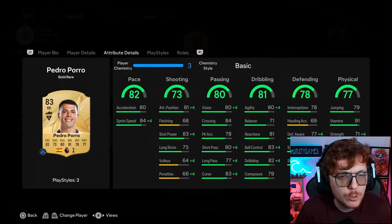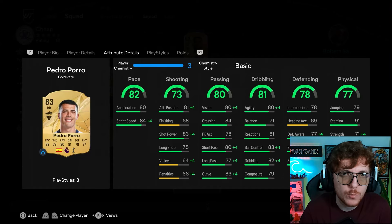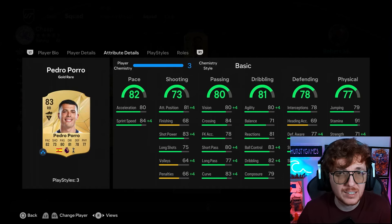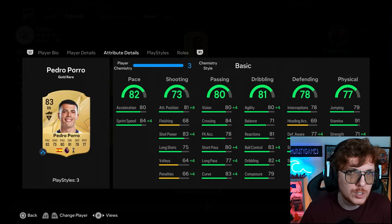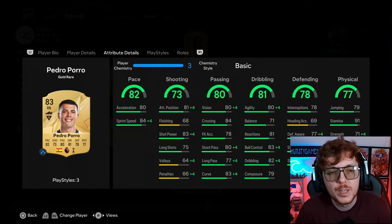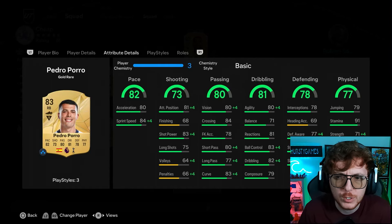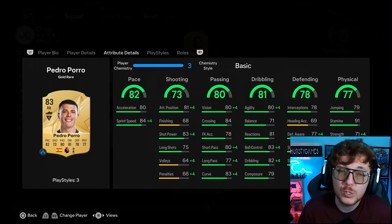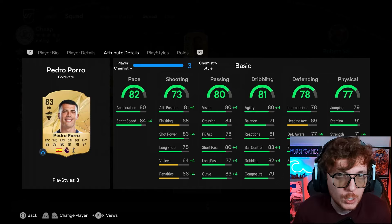At right back we're going with a surprisingly cheap Pedro Porro - his card is really really nice. A lot of these players suit the system I run, shout out to Traf for the custom tactics he gave me. This system works with one fallback and one false back. Porro is the fallback here - really nice pace, good passing and dribbling, decent defending, and great physicality with high stamina. An anchor is the best chemistry style for him. A cheaper option is Wan-Bissaka, who's also pretty solid on the right.